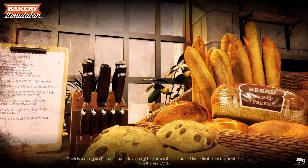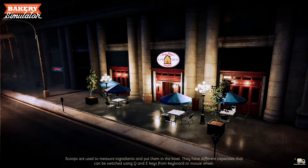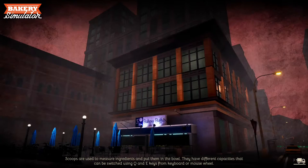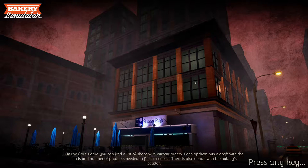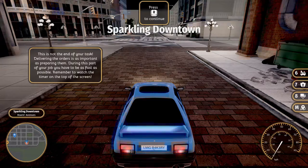Go to the door and leave the bakery. Here you can choose which order to deliver. Delivering the orders is as important as preparing them — you have to be as fast as possible, so watch the timer at the top of the screen. That's the really cool thing about these simulator games — they're getting so advanced now. When I played Prison Simulator it wasn't just one task; you could search people, upgrade the prison, upgrade your guards — it was full-on RPG. It's pretty crazy.